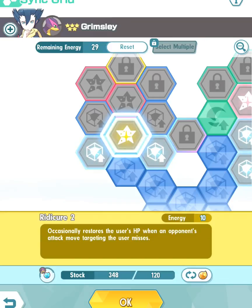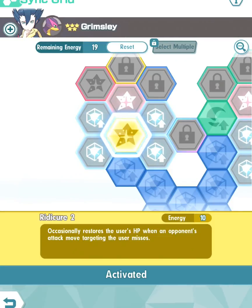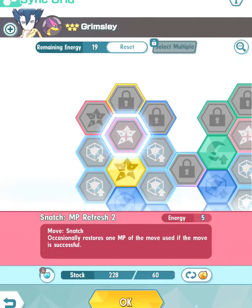Ridicule 2 occasionally restores the user's HP when an opponent's attack move targeting the user misses. That's a really good passive — the lucky RNG element here is that your HP will increase if your opponent's attack misses.